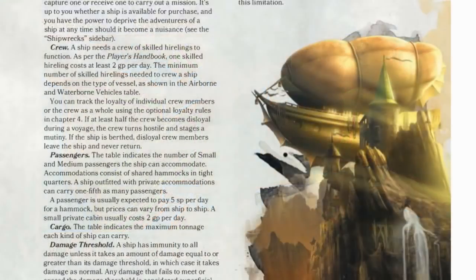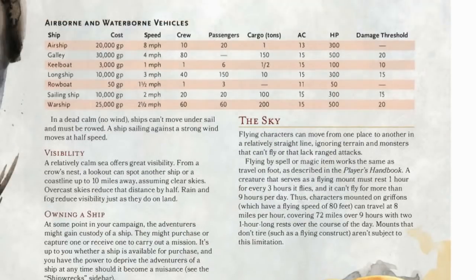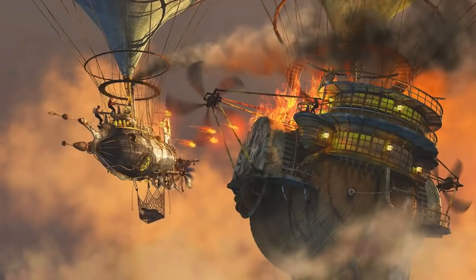Here are the pages I am talking about. Grab your Dungeon Master's Guide and turn to page 119 — you will see a flying airship docked alongside a mountaintop tower with a waterfall plunging down perilous cliff faces, and at the top of the page is a table called Airborne and Waterborne Vehicles. The very first item on the table is an airship, with its base cost, airspeed, crew complement, typical passenger capacity, cargo weight allowance, armor class, hit points, and while other ships have a damage threshold, the fragility of the airship is represented by no damage threshold.